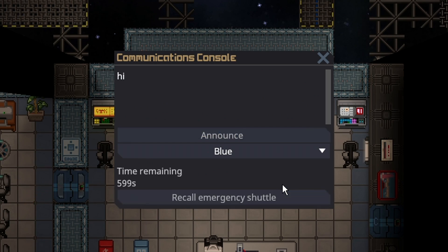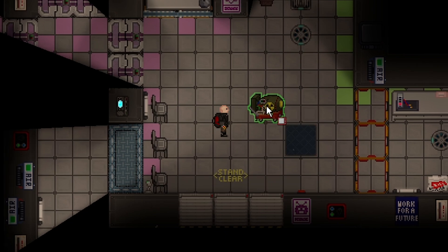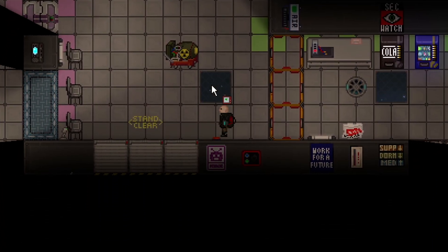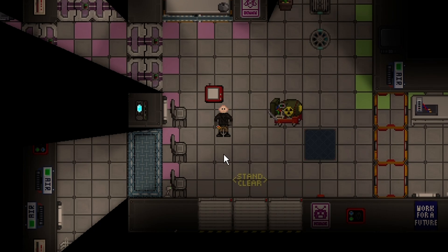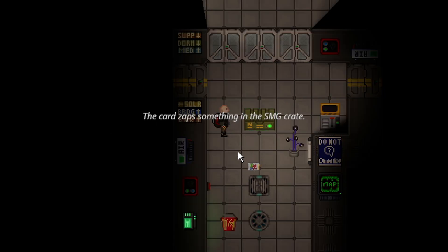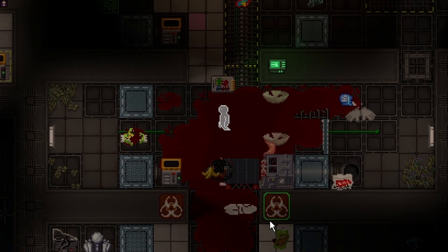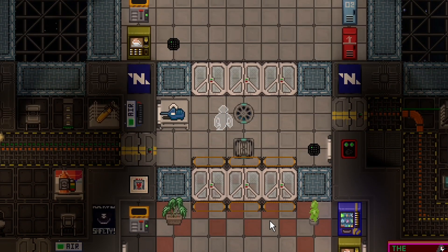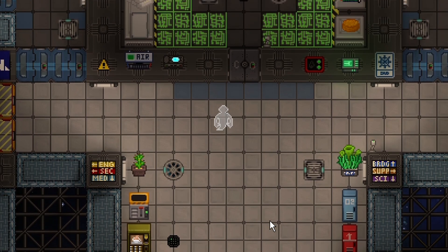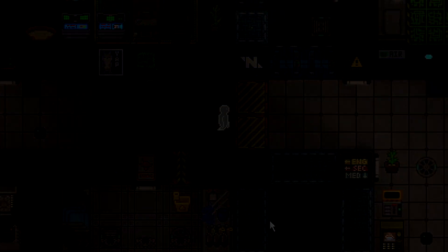You can EMAG a pinpointer to turn it into a universal pinpointer — you just left-click on the object you want to track, and as you can see the pinpointer is now locating the nuke. This is really useful for nuclear operatives to not lose their bomb. You can also use it to EMAG things open like SMG crates. I think I covered all EMAG interactions — if I missed any, feel free to comment. The reason I'm making this video is that many people are unaware the EMAG has any capabilities outside of hacking doors. Anyway, it shows off the most important parts of the EMAG. Thank you for watching.